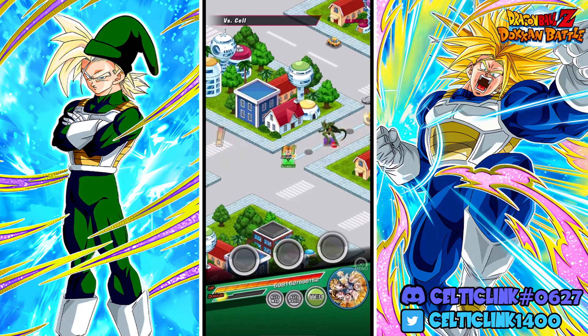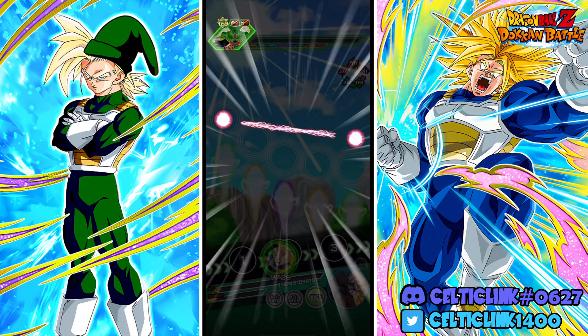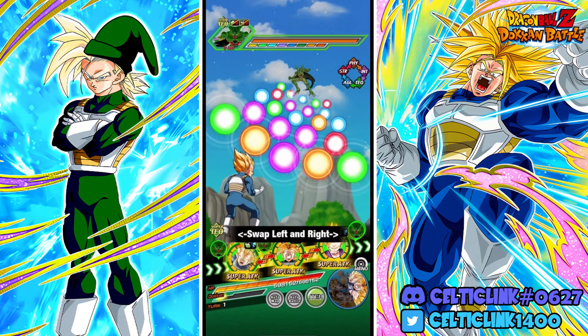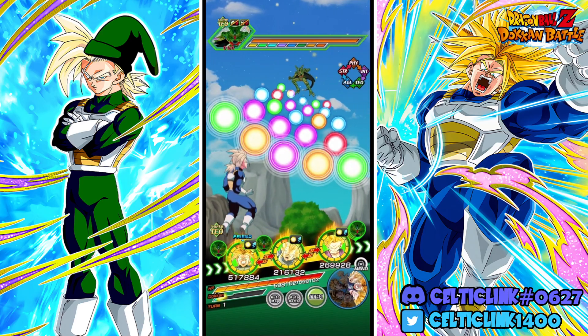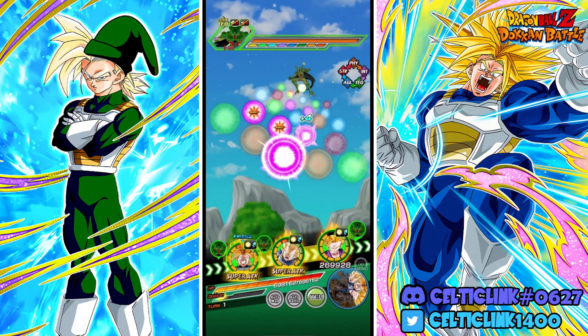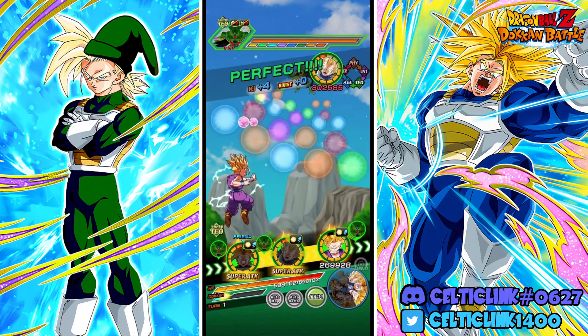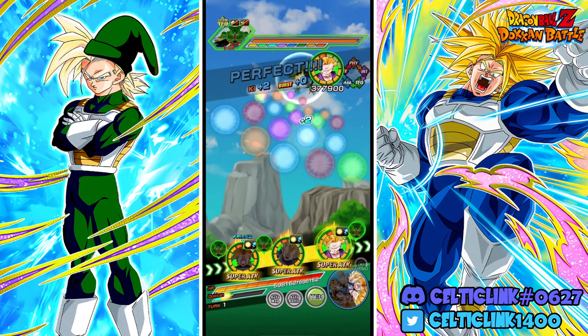Alright, we do have one of them on turn one, which is good. The question is whether it's ours or the friend's — it's the friend. We have the friend here at 69%, so we'll put these two together and send off Gohan.